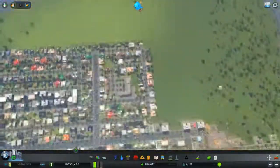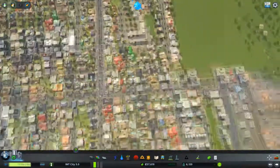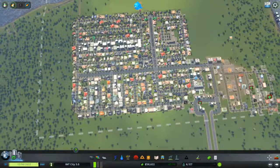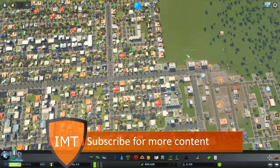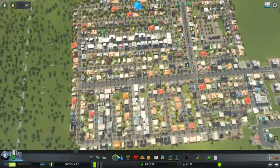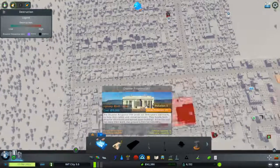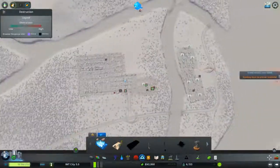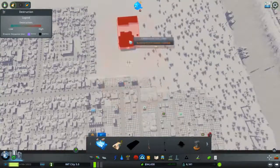Okay, but now this building has collapsed, mainly because of the earthquake I guess. We also have — where is the emergency building? Do we have one? No, we do not. That might also be a good idea to have.